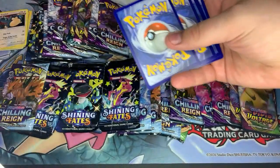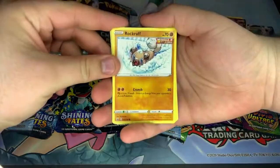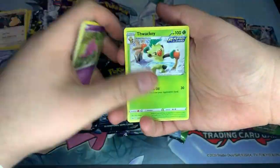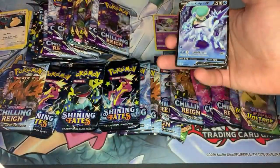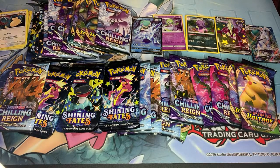We have Rockruff, Swirlix, Lapras, Deerling, Galarian Slowpoke, Wacky, Porygon-2, Impact Energy, Path to Peak, and the regular V version — I'm not gonna complain. That's definitely cards I need because I've only opened six packs from Chilling Reign so far and those six packs gave me absolutely nothing — I pulled like regular rare Clefable twice.